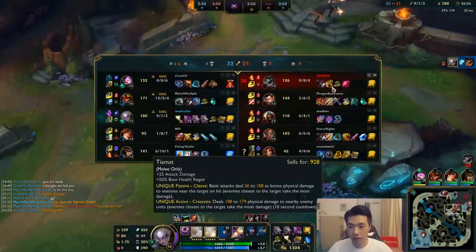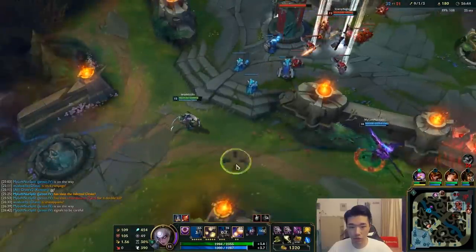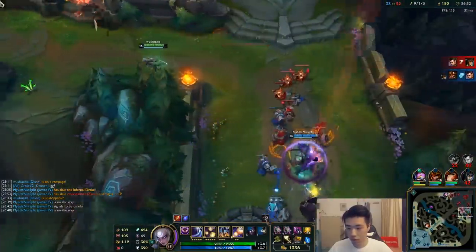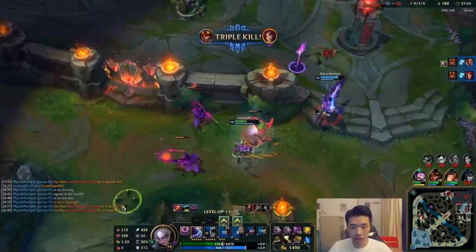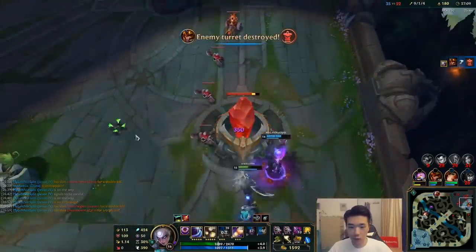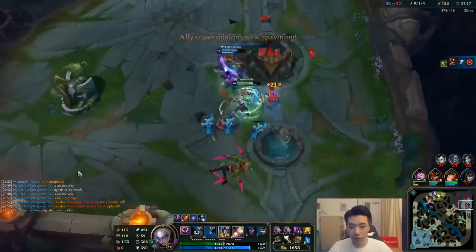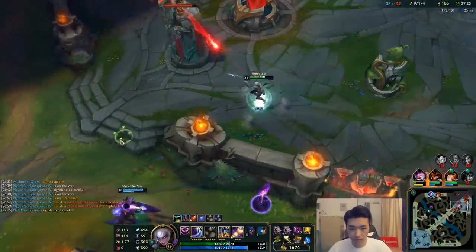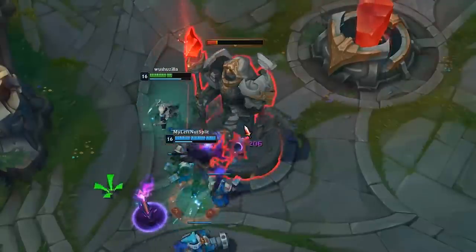He did zero damage to me. I mean, he has Black Cleaver which is really useless compared to Spear — I think they should all rush Spear, there's no reason not to. Jarvan ulti. Jarvan has 15 kills already. We need to get our 10 kill benchmark. I am fully aware — for those that are new to the series — I'm just playing different champions based on votes, so I don't play this perfectly, but you know, it gets the job done.